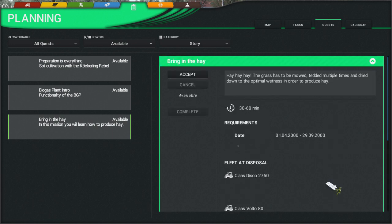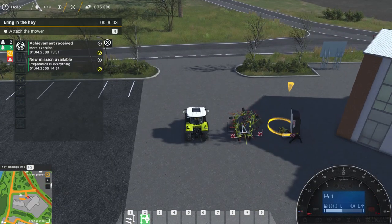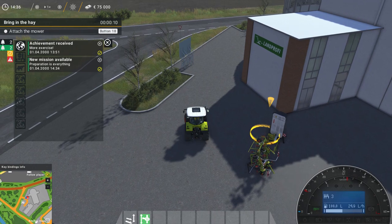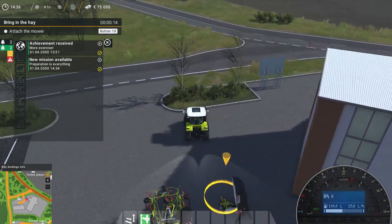This looks like we're gonna be doing it for somebody else. The grass has been mowed, tetted multiple times and dried down to the optimal wetness in order to produce hay. Let's see what we can do. Creating mission content. So we are teleported. Let's go with Disco. Probably my favorite. I love Class as a brand. Definitely.